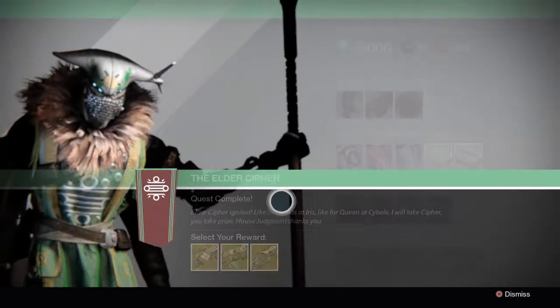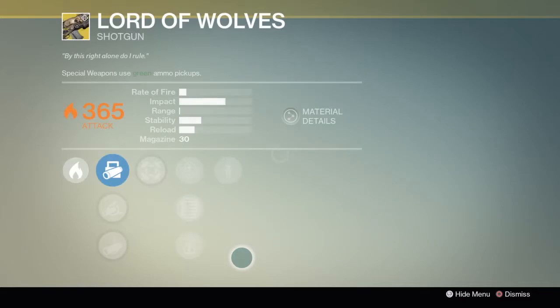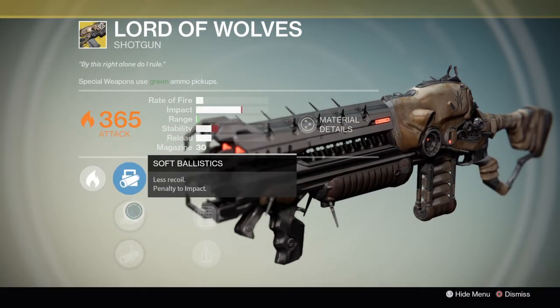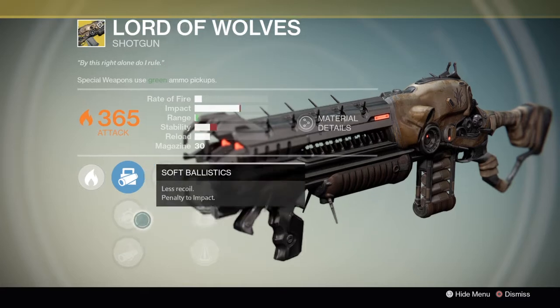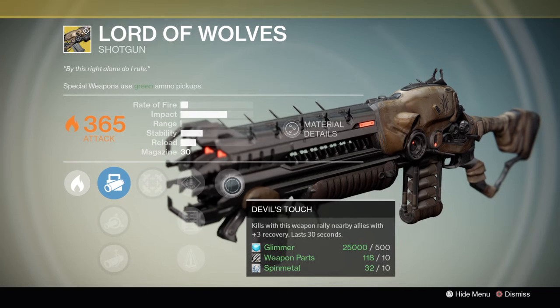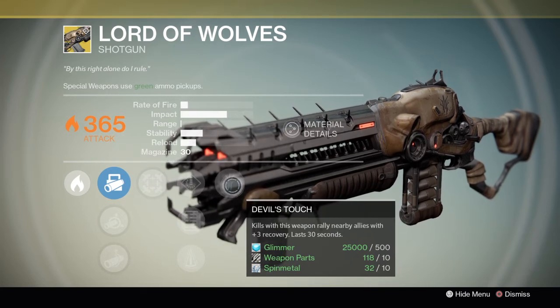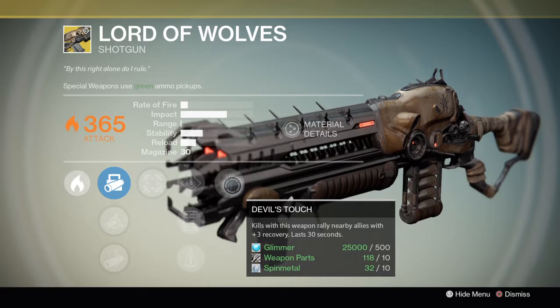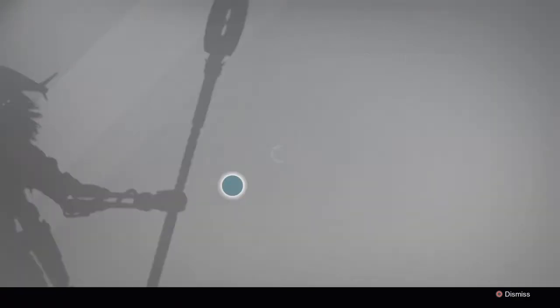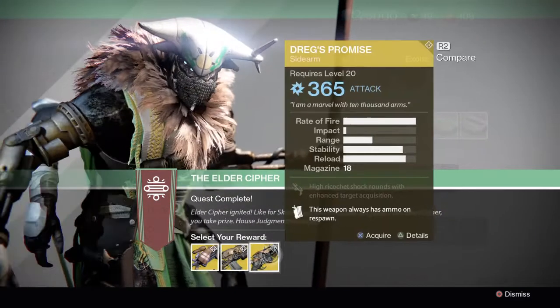So those are the stats for the Queen Breaker's Bow. This is the Lord of Walls, pretty sexy. It's got smart drift control, soft ballistics, linear compensator, hit fire, speed reload, extended mag, perfect balance. And the specific perk — Devil's Touch: kills with this weapon rally nearby allies with plus 3 recovery, lasting for 30 seconds.